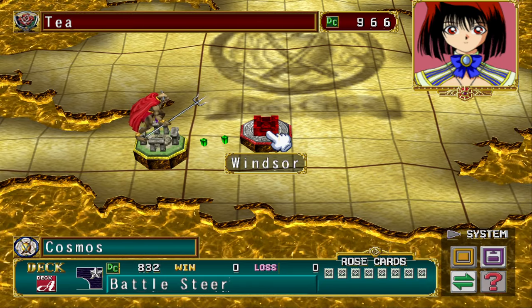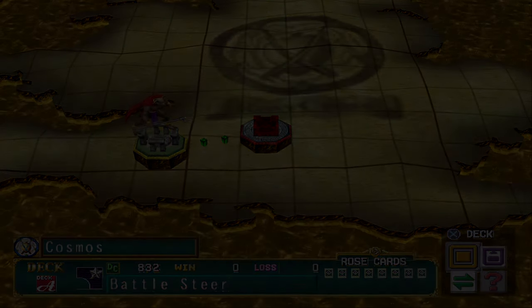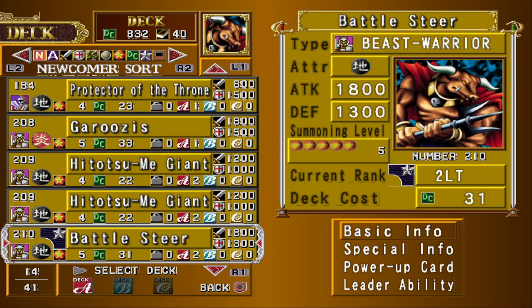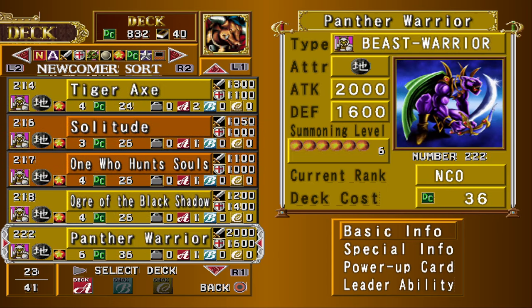To start with, I should go over the rules of this challenge. I have to play through the game and the only thing I can attack with is creatures that have been summoned through Ritual Summon — not Ritual Fusion, Ritual Summon. So I'm going to have to get Ritual Cards.